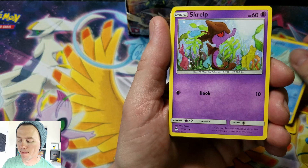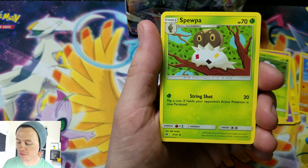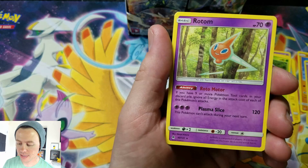Alright, next up we got Bergmite, Scrafty, Froakie, Croagunk, Exeggcute, Darkness Energy again, Mysterious Treasure. We got a Zelf, followed by Phione, Mesprit — that is a reverse holo uncommon — and a Rotom rare.